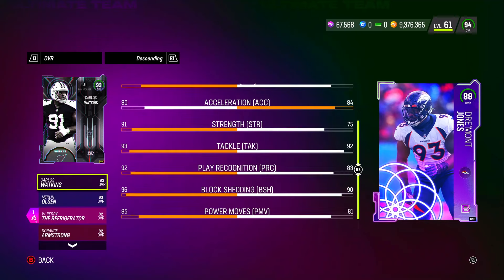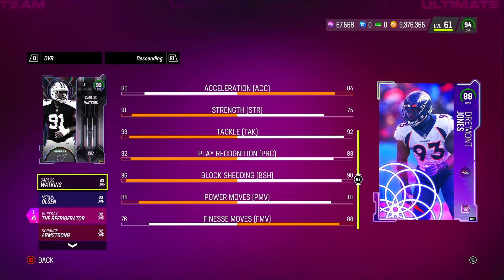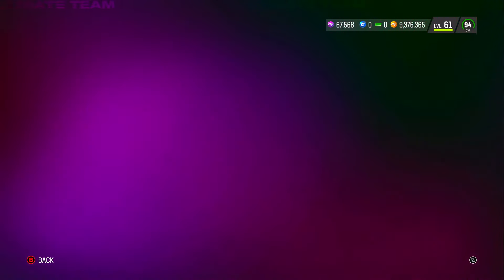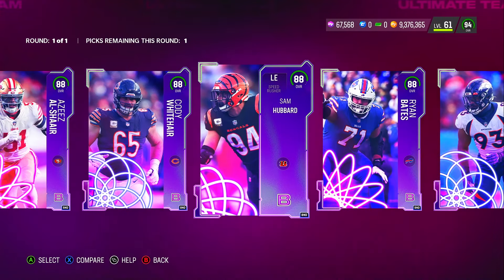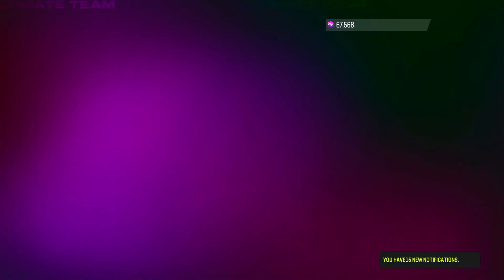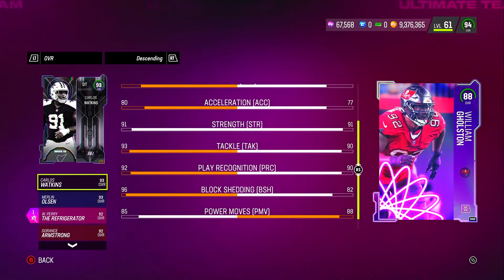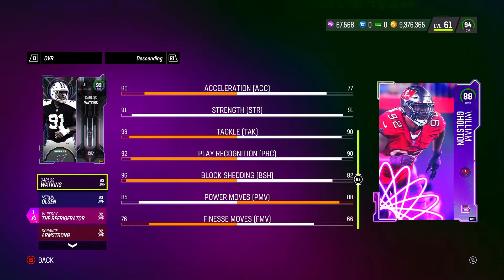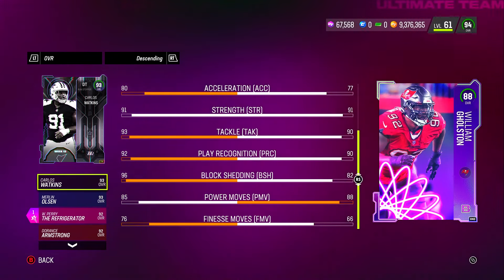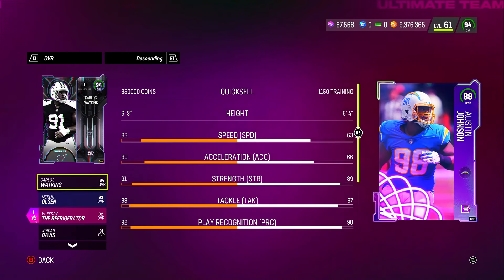Another left end here — these are feeling like theme team fillers. He's got 81 speed, 84 acceleration, 75 strength, 92 tackle, 83 play recognition, 90 block shedding, 81 power move, and 88 finesse move. It's alright, but I'd want better speed. If I had to choose between left ends, it would definitely be the Sam Hubbard. Another right tackle — let's check out this next left end: 77 speed — that's already a no.